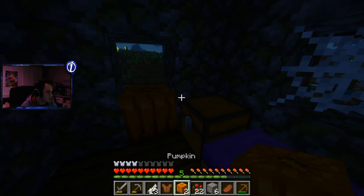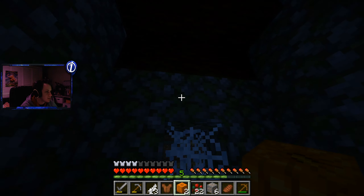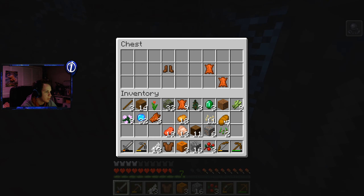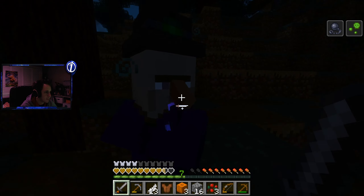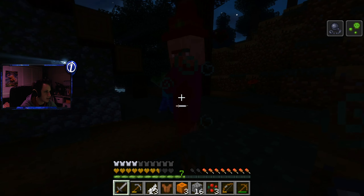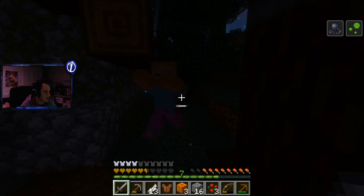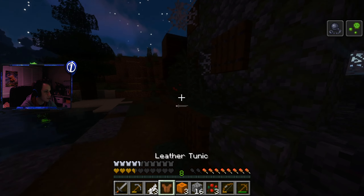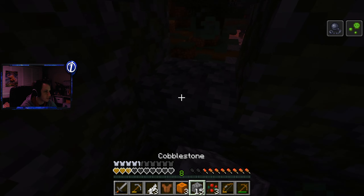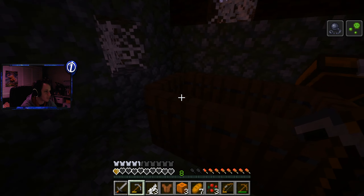I guess we'll just block it off with the pumpkin. Got some bread, some potatoes. Not bad. I don't know what that sound was. Okay, we gotta kill the witch. There we go — witch is finally down. Now we can chill out a little bit. Let's put on these boots here too, and block this off until the sun comes up. Good thing we got some bread too.